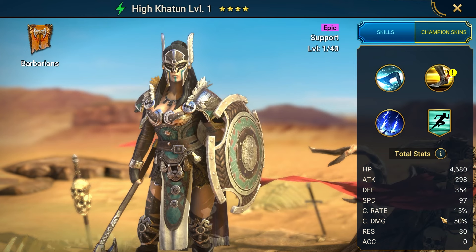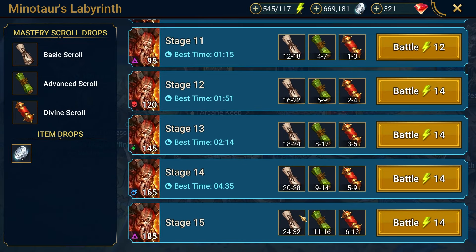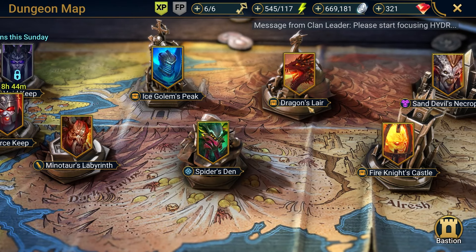In 5 days I will finally have Heikatoon, one of my favorite epics in the game. I'm hoping, once I've gotten her six-starred, I'll be able to farm Stage 15 of Minotaur so I can start grinding out Masteries for all my Champions. But if by chance I can't farm Stage 15, I'll pivot into farming gear from either Spider or Dragon until I can.